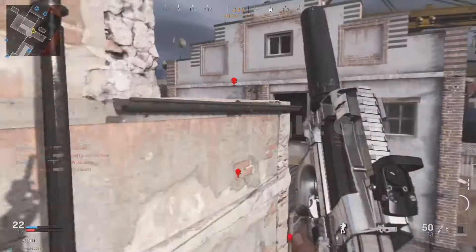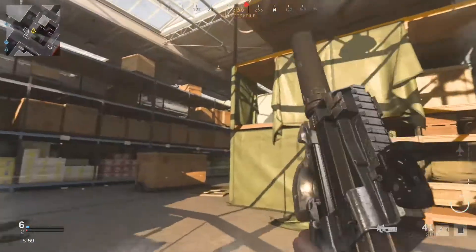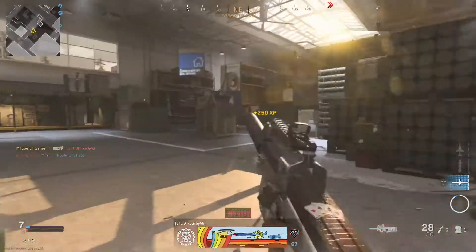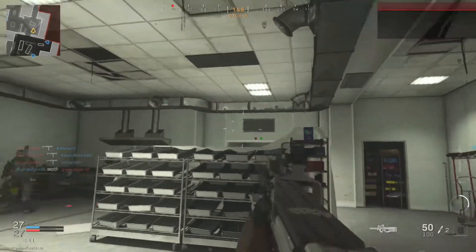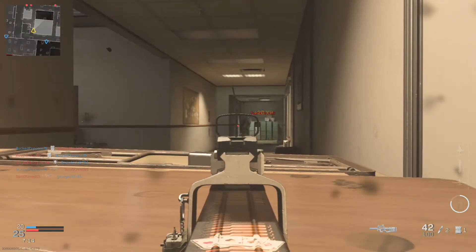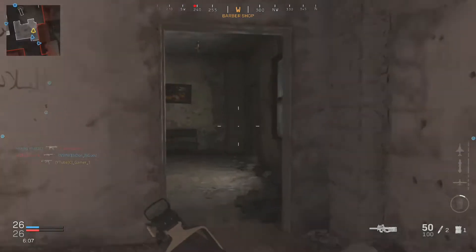The first tip: use the right gun. This one explains itself — using the right gun will give you good results and wins, while using the wrong gun will give you losses and frustration. It can be hard to know whether a gun is right or wrong for the map. A simple example is using an SMG on Atlas Superstore, Aropic Sawmill or Kander Hideout while everyone is using snipers at long points — you'll just end up as target practice.